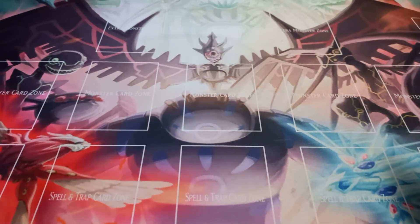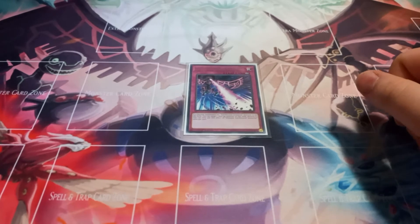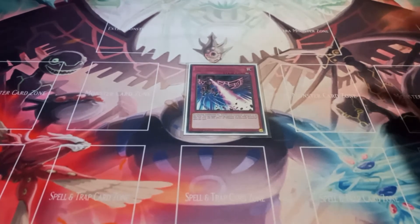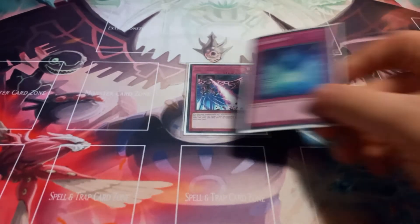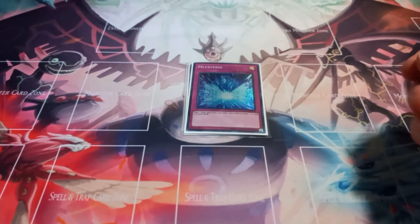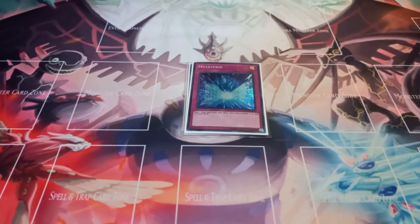Moving on to the traps: I play one copy of Ultimate Earthbound Immortal. This lets you target one monster your opponent controls once per turn and destroy it, but you can only use this effect if you control an Earthbound Immortal. Then I play one copy of Metaverse, just so I can add a field spell from my deck to my hand or activate a field spell directly from my deck.